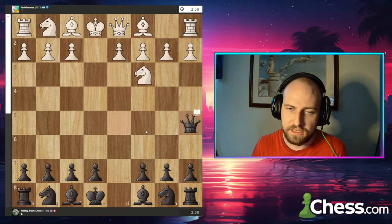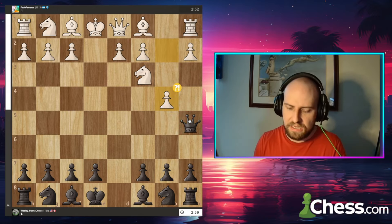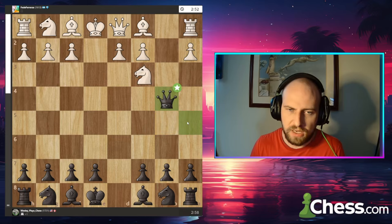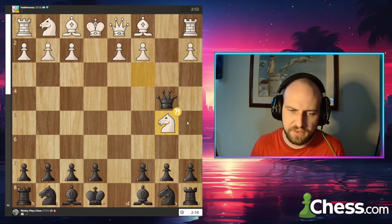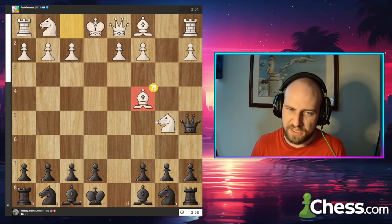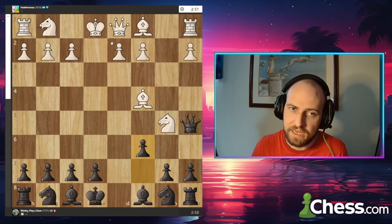Basically, it starts after Queen a5 — you play the Queen a5 line. It starts with b4, and you're supposed to take on b4. Then they'll very often go knight b5, and then you're supposed to go back to a5, and then they bring the bishop out.